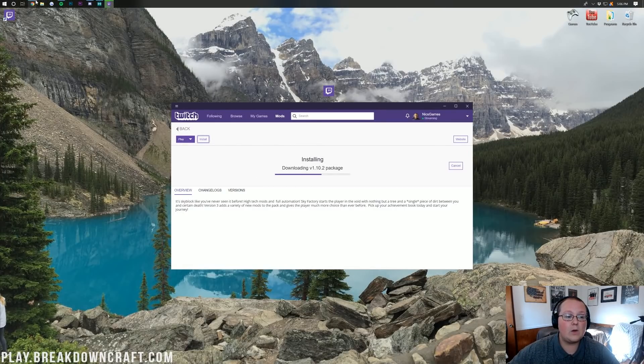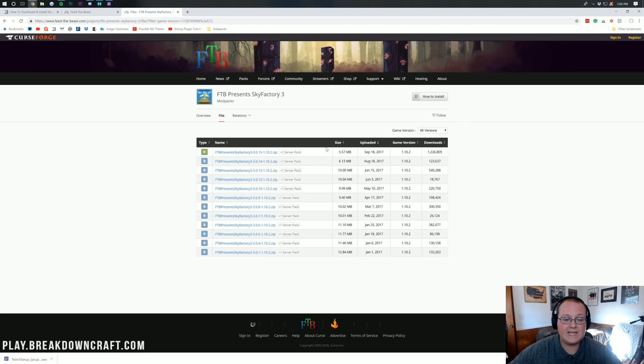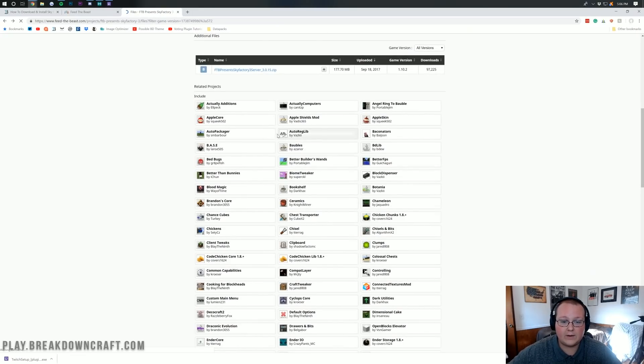While that's happening, we need to come back to this video. In the description, we want to click the third link down below, and it will take us to the Sky Factory 3 server files — all the server files that exist for Sky Factory 3. You can see server pack plus one there — that's what we want.